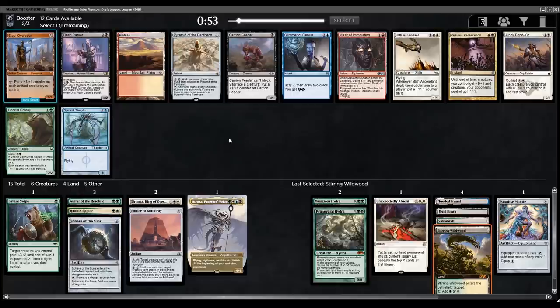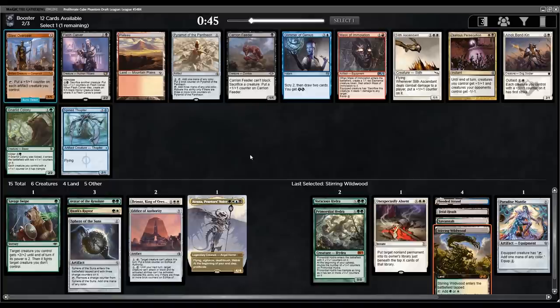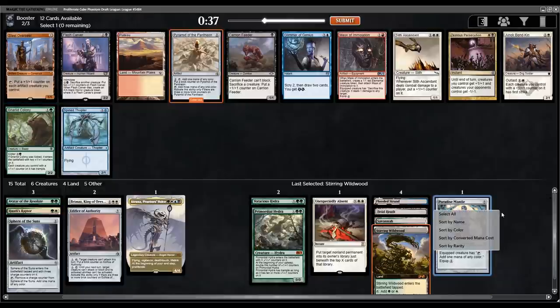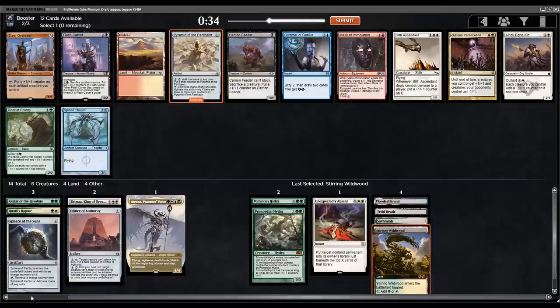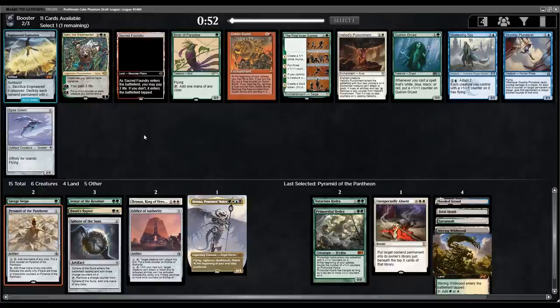Plateau we can't really utilize. There's more fixing in the form of Pyramid of the Pantheon, and choices like Gnarlyd Colony, Slith Ascended, Einok Bynkin. Going to go a little crazy and take the Pyramid of the Pantheon. Then — Birds of Paradise and Quirion Druid are here. Easy Birds of Paradise for fixing and ramp, can't go wrong. Passing First Iroan and Ajani, but that's fine.